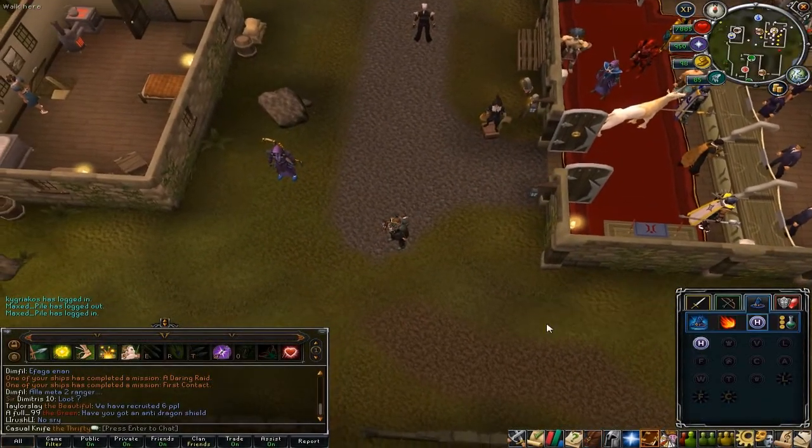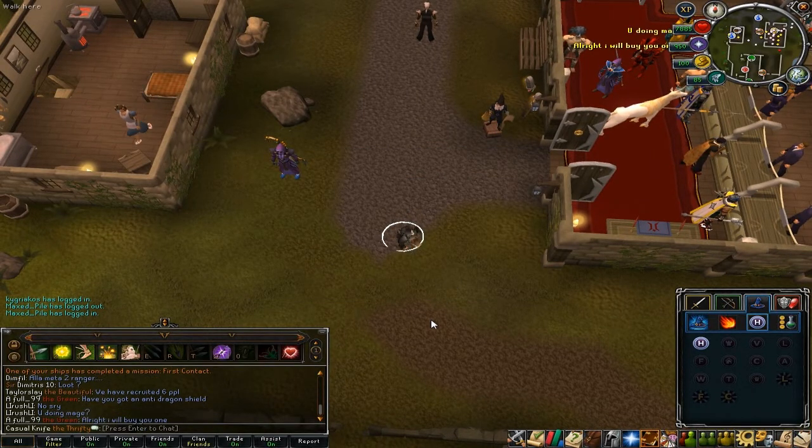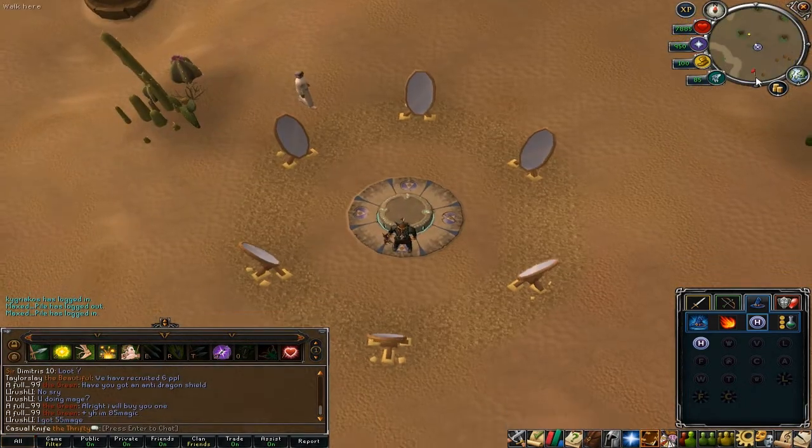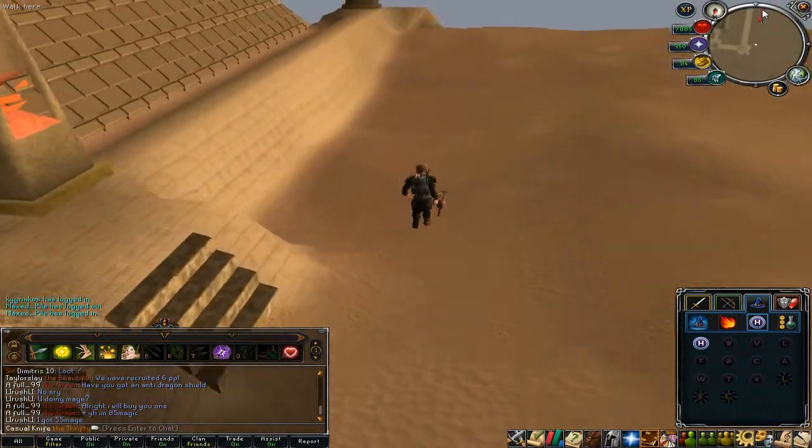To get there, this is where Desert Treasure comes in. You're going to want to use the Bandit Camp lodestone, and from there just run south past the pyramid — that's where you'll find the Exiled Kelphite cave. Just follow my lead and I will get back to you when we get there.